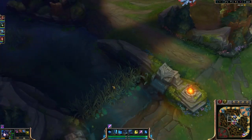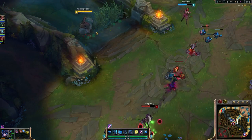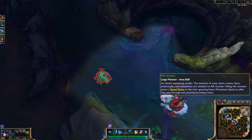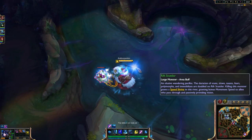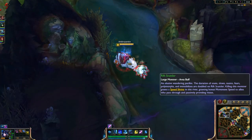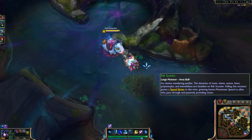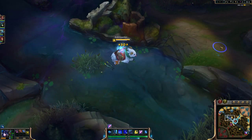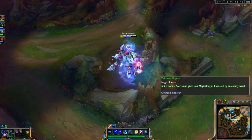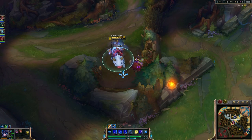I don't play Sejuani a ton, but I do know she is pretty effective past level three because the amount of crowd control she brings is pretty immense. I accidentally peeked out of the bush which ruined any chance of a successful gank, so I'm grabbing the Rift Scuttler for vision in the river - it's decent gold and also acts as a speed shrine and a ward.